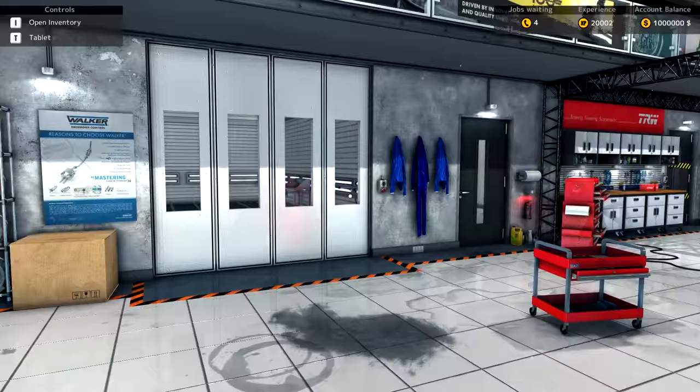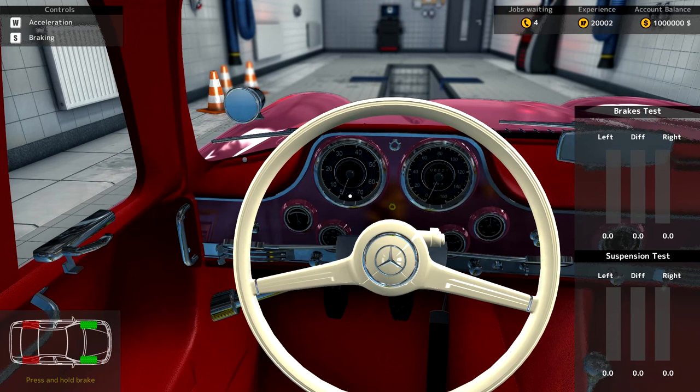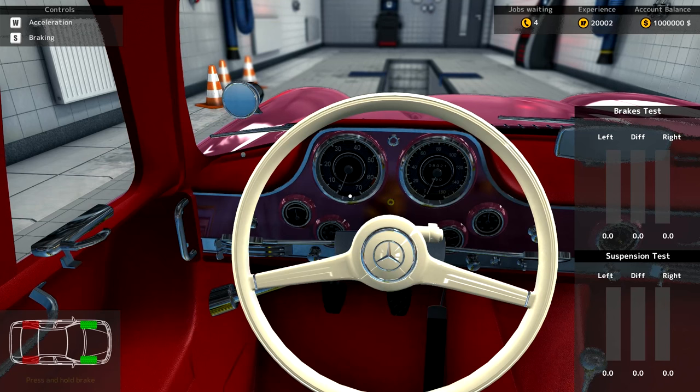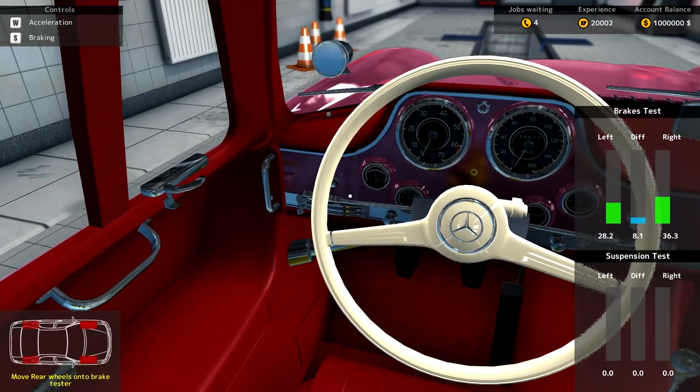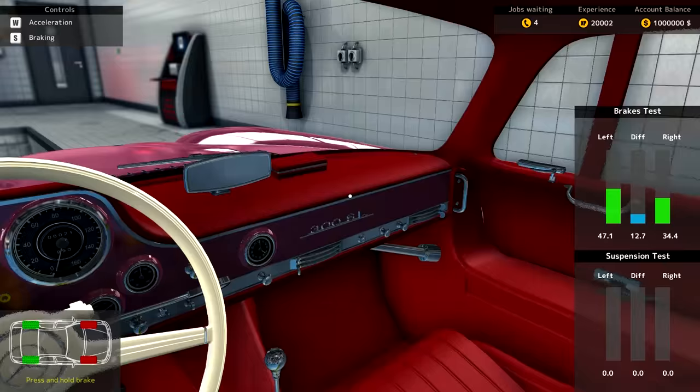Now we need to take this over to the test path to test the brakes and suspension. While we do this it's time to give the first question out - don't put the question in the comments, just number it and put the answer. Press and hold brake - those rear wheels should be at 100 each and they're at like 20, which is just awful.